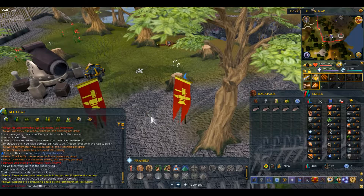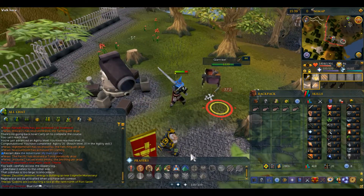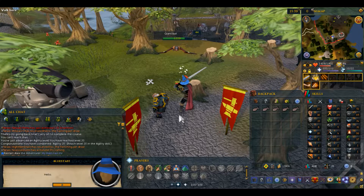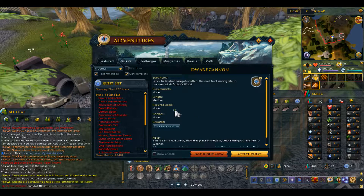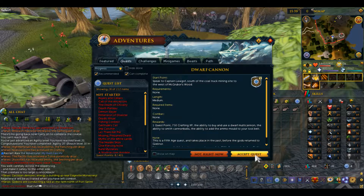To start this quest you talk to the captain. He'll ask if you want to join the Black Guard. Requirements for this quest is none, and the rewards are 1 quest point, 750 crafting XP, and the ability to buy a Dwarf multi-cannon and smith cannonballs. So that's quite useful. Accept the quest.